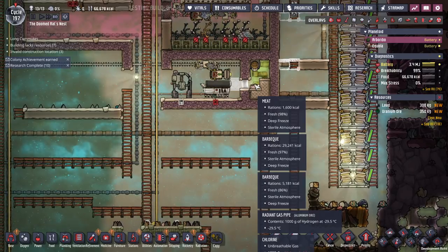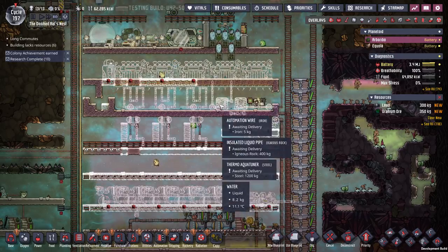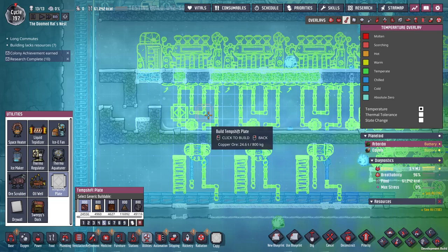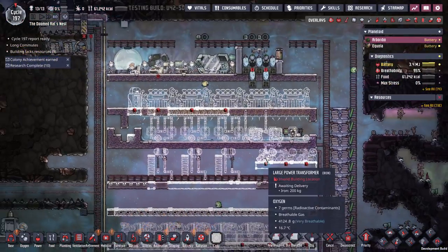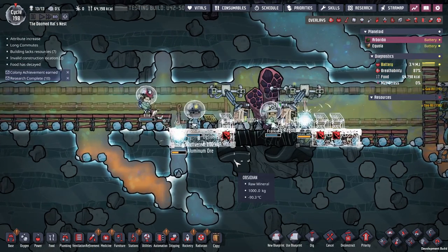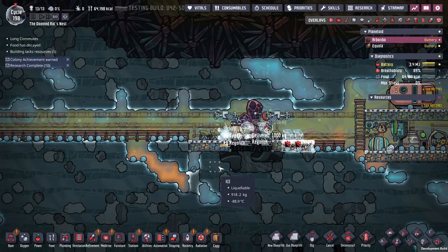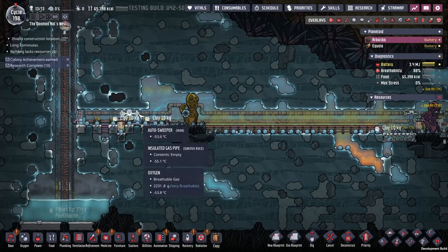Now that food is being created and stored, we'll put in some more generators and I can start to wire up this room. I don't know if I need two aqua tuners, but I might as well put them in there right now. Copper temp shift plates should be fine, or copper ore. This is turning into a good old proper base.